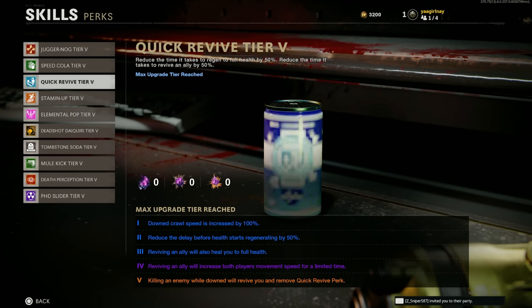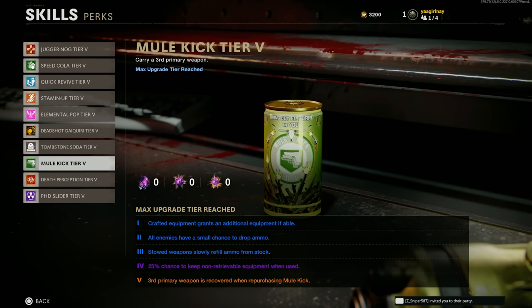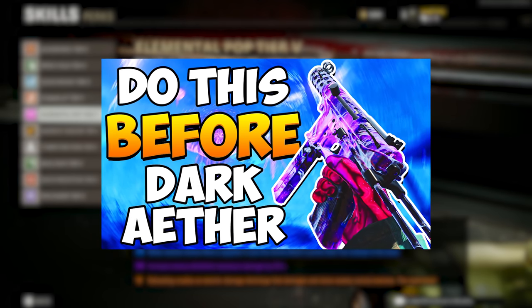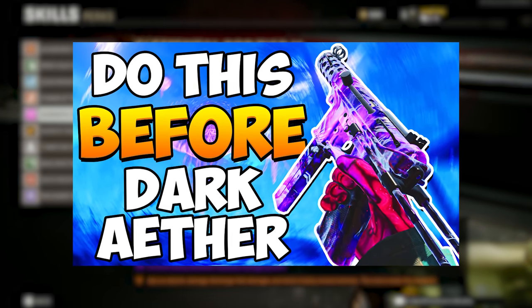And for perks, I would use just about anything besides Elemental Pop, unless you're on a high round. But for a more in-depth explanation into perks, Aether Crystals, and weapon levels, I'll have links to guides I've made on those in the description below.